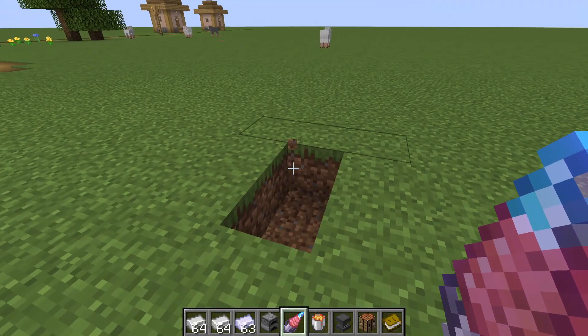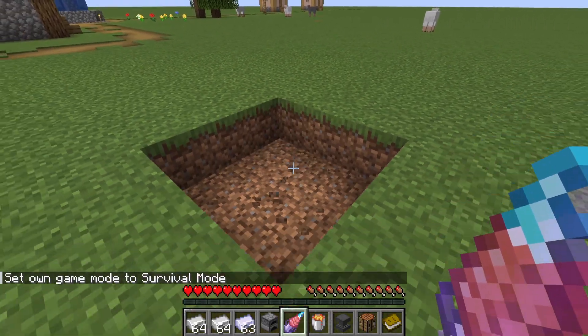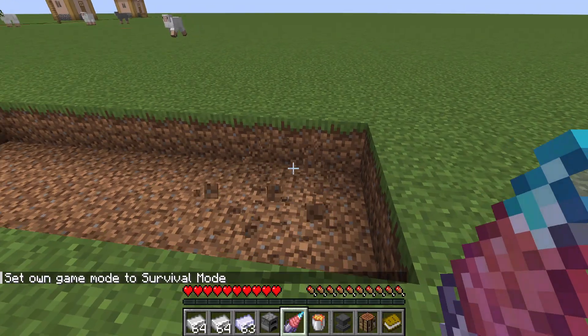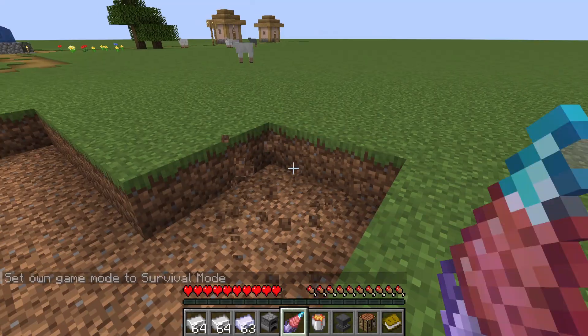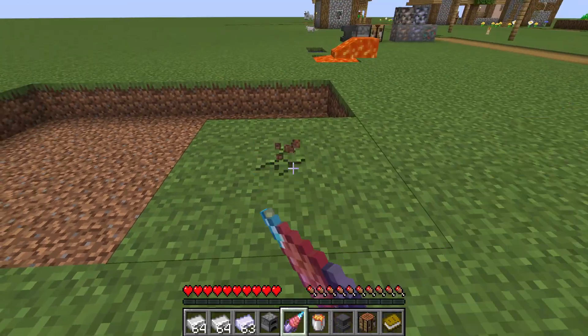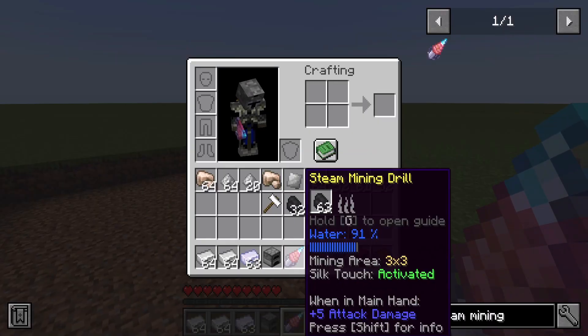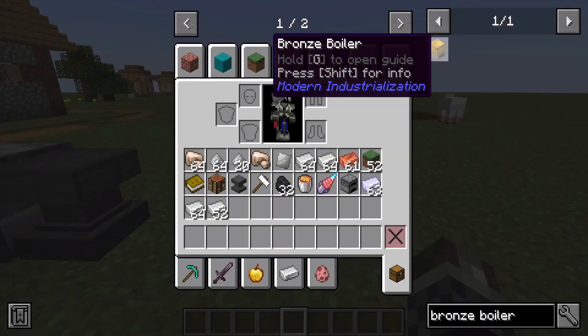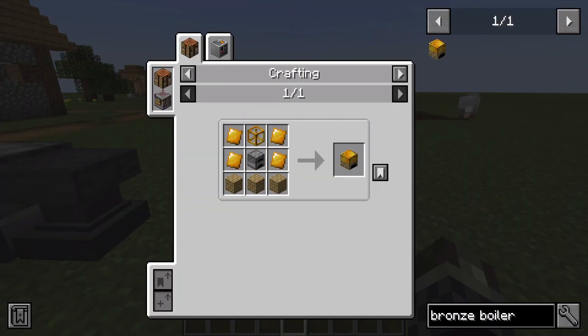I've enabled silk touch and we now have the box interface showing where we're going to mine. In survival mode, when we left-click within this box's radius it mines a three-by-three area, saving us a lot of time. Just keep this fueled — make sure there's water and coal in it. For the bronze boiler setup we're going to require quite a few things.